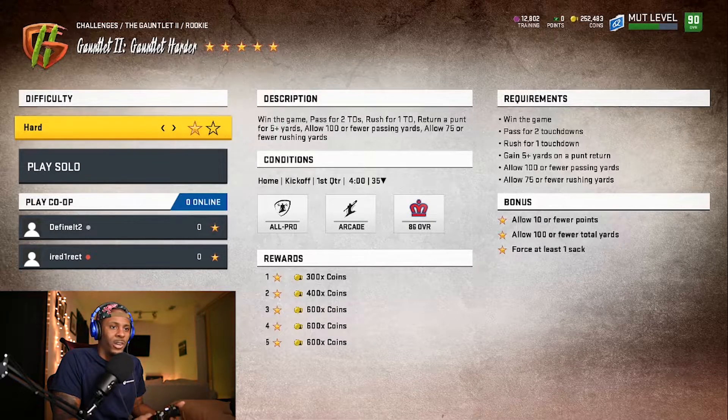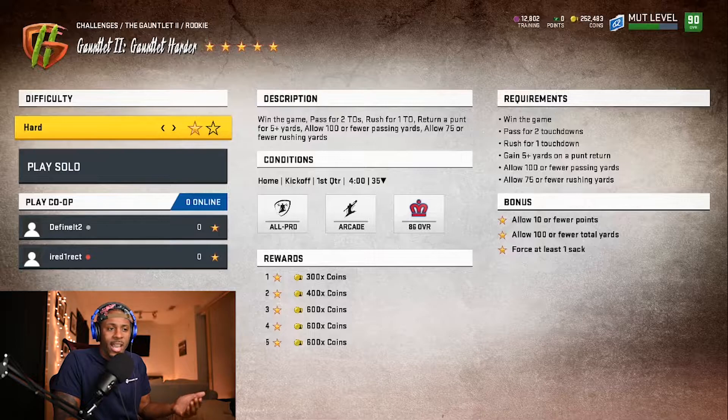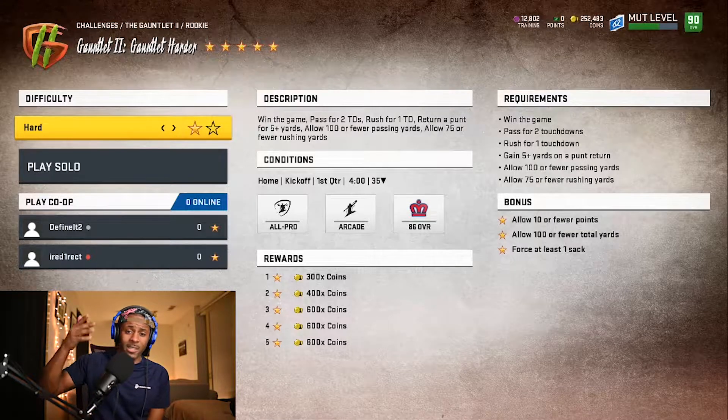Gauntlet Gets Harder is a full game where you need to pass for two touchdowns, rush for two touchdowns, gain five yards on a punt return, allow 100 or fewer passing yards, 75 or fewer rushing yards, 10 or fewer points, 100 or fewer total yards, and force one sack. For the sack, just run Mid Blitz — it's a full game so you'll get it. If you're worried about giving up yards, run the clock out. Score three times total and if you get the ball at half, run the clock out and get your rushing and passing touchdowns.